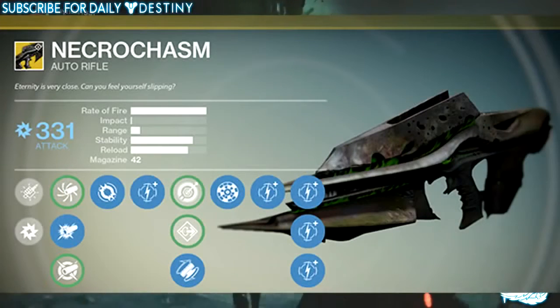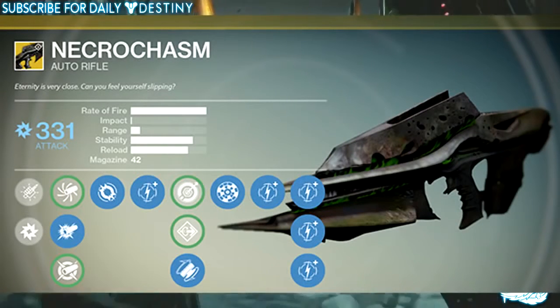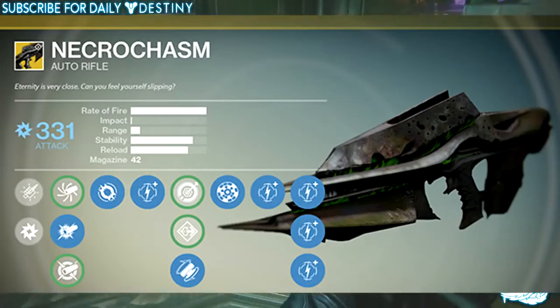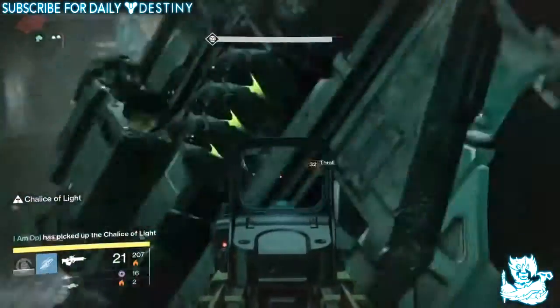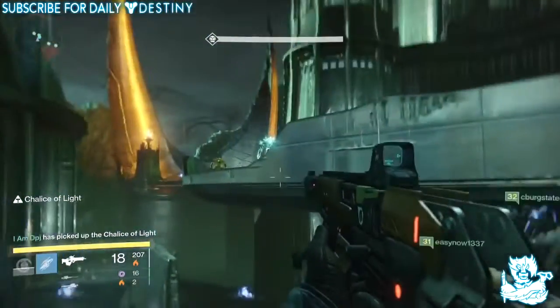The Crux of Crota is the final piece needed to upgrade the Eidolon Ally, a gun formerly known as the Husk of the Pit. So yep, there's a chance of actually getting the Crux of Crota next week and I cannot wait for it.